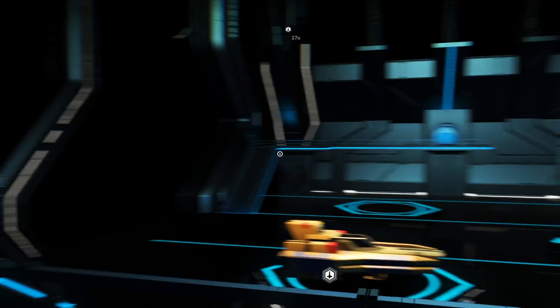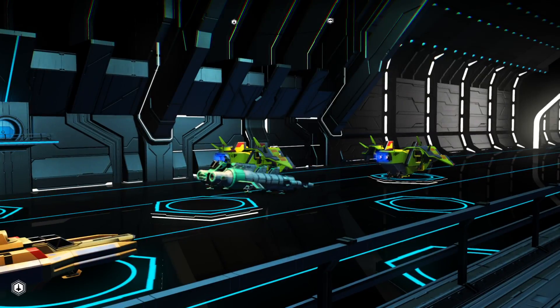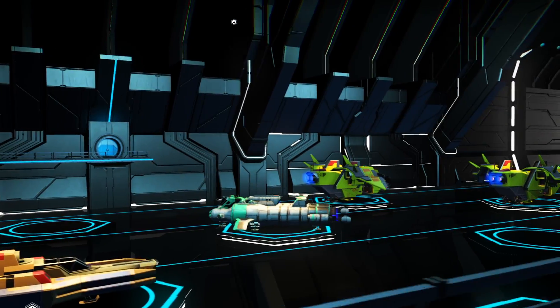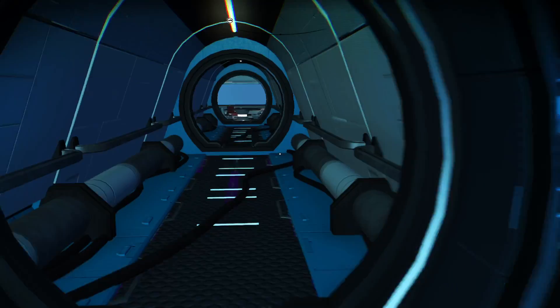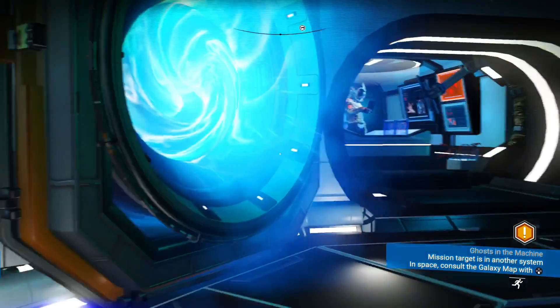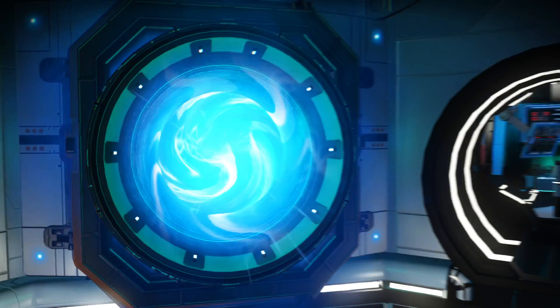Hey guys, welcome back to my channel. Today is part four in my tricks for beginners series. I'm going to focus on space and everything in space. I'm already in the space station and we're going to check out the left side here when we fly in, to let you know the new base teleportation system changed a little bit.